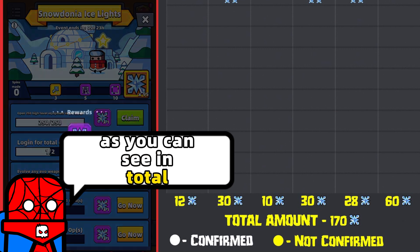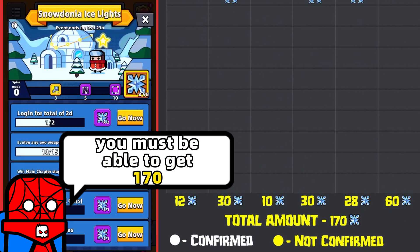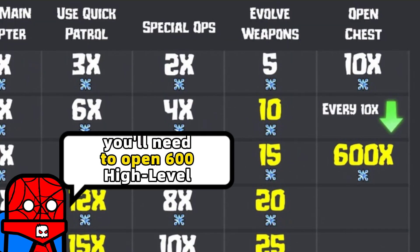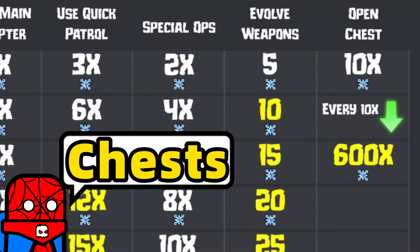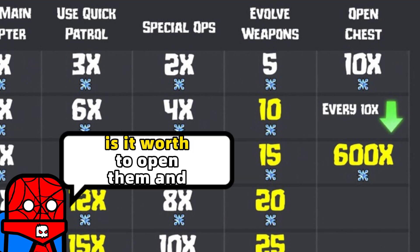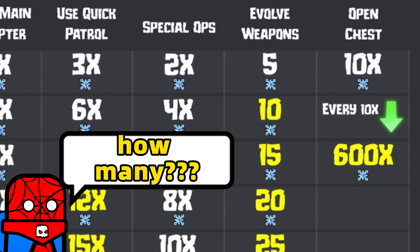As you can see, in total you should be able to get 170 snowflakes. But to get that many, you'll need to open 600 high-level chests. So logically, you have a question: is it worth opening them, and how many?